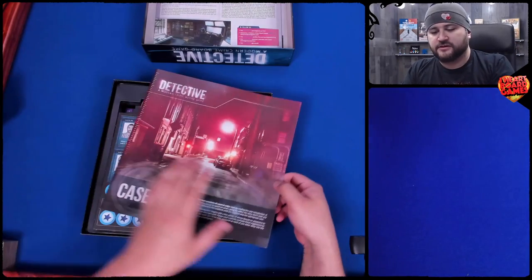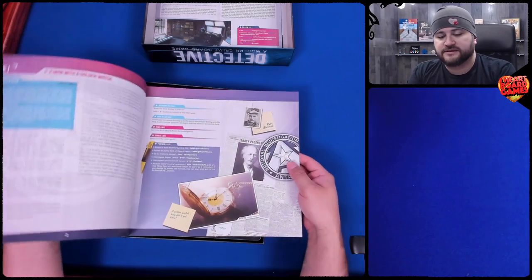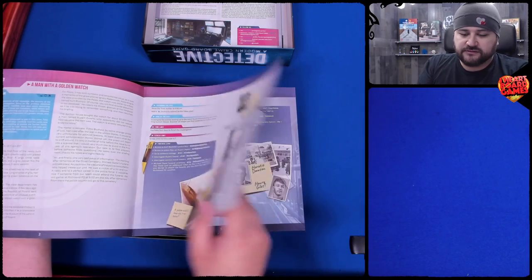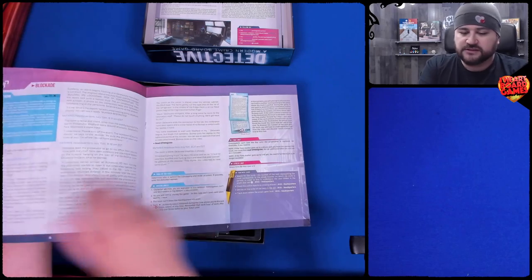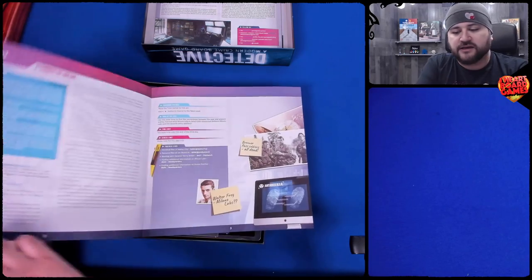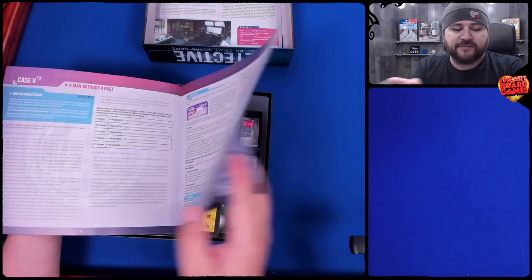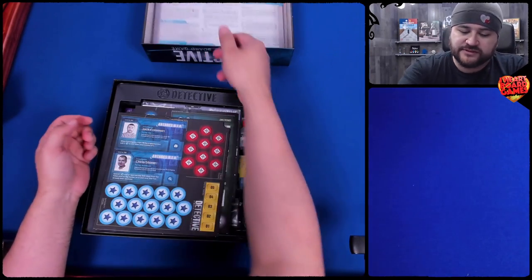Next up we have the casebook, which I'm hesitant to go too far into. Case one is the introduction, case two, case three is called Blockade, case four, Prince of Milan, and case five is The Man Without a Path. There's a gameplay overview on the back which is always handy to have.